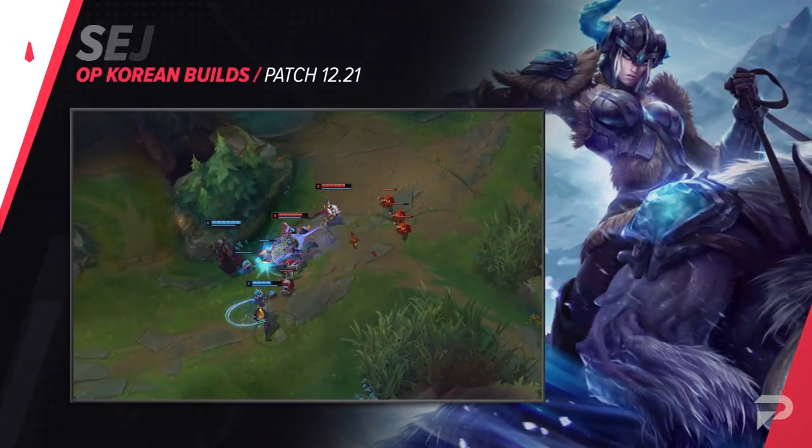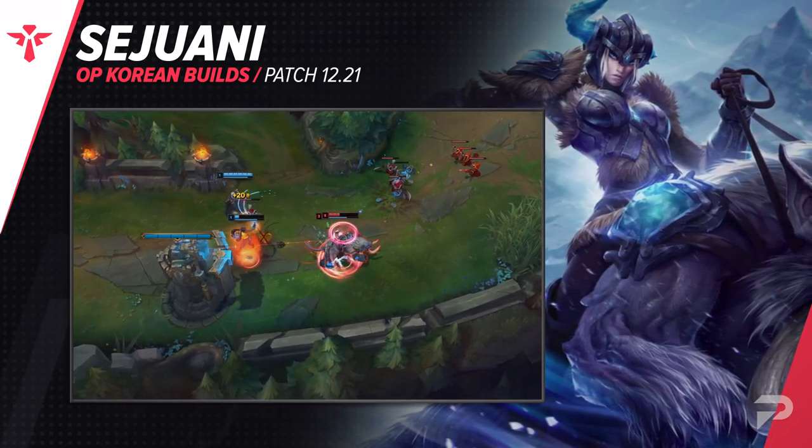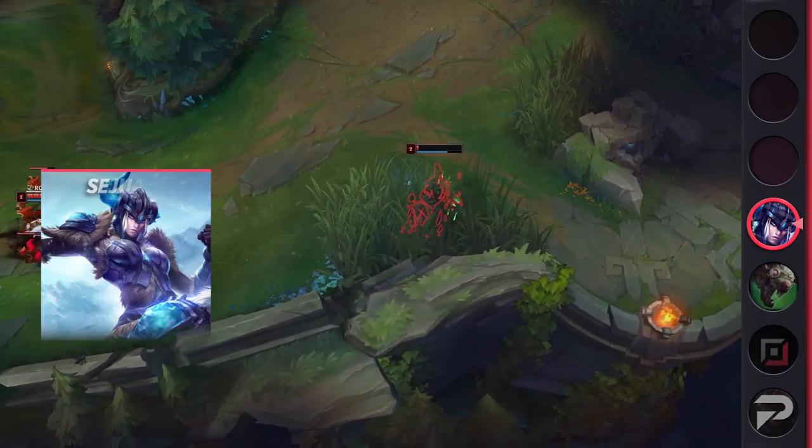Finally, we have a build for Sejuani support. This build takes advantage of the immense crowd control she brings and also serves as a way to keep a team's draft ambiguous — most enemy players will anticipate Sejuani jungle or top lane and might try to counterpick it.